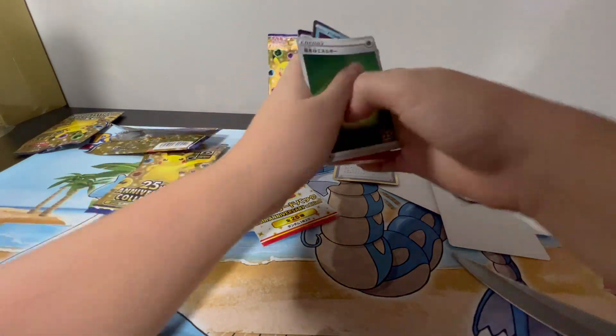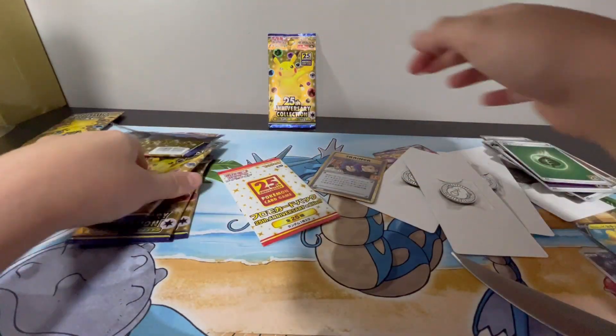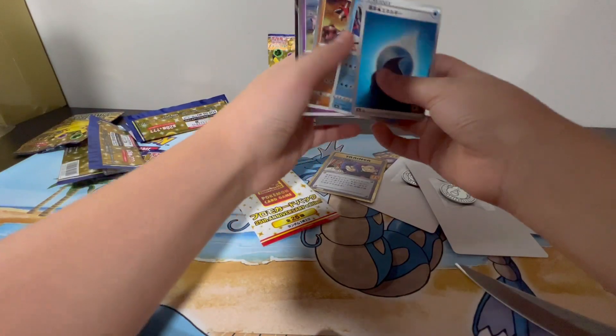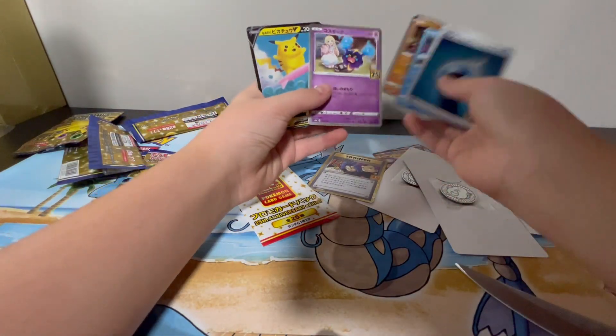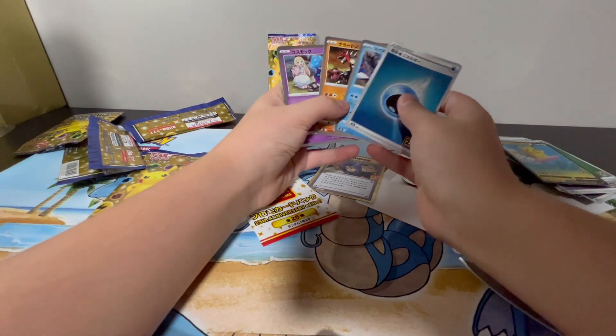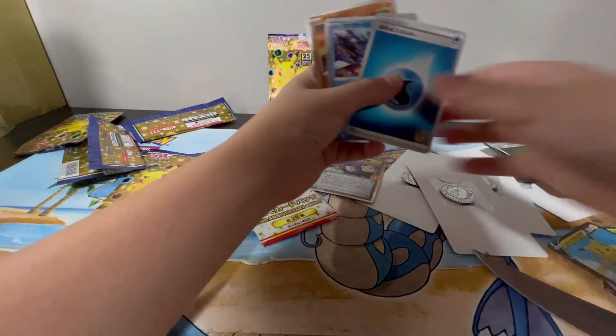Nothing. Kyogre. Prism Star. Not too bad. Next pack — Surfing Pikachu V. I think we don't have that one... or maybe we do. I don't think we do, honestly. And then nothing else.